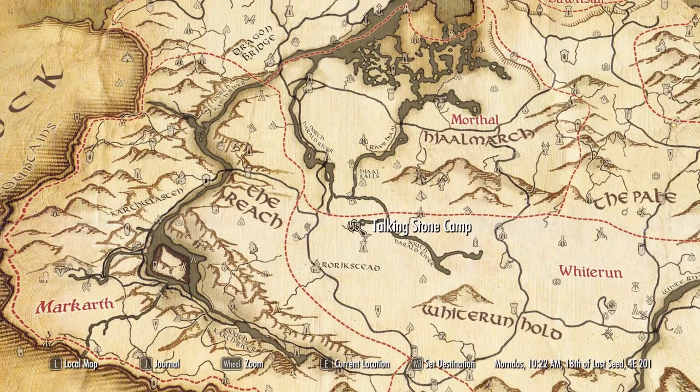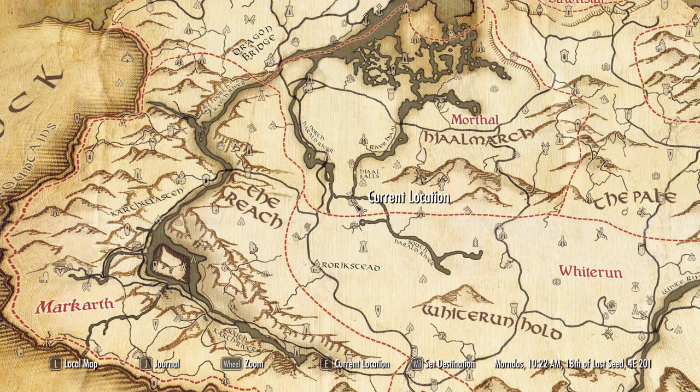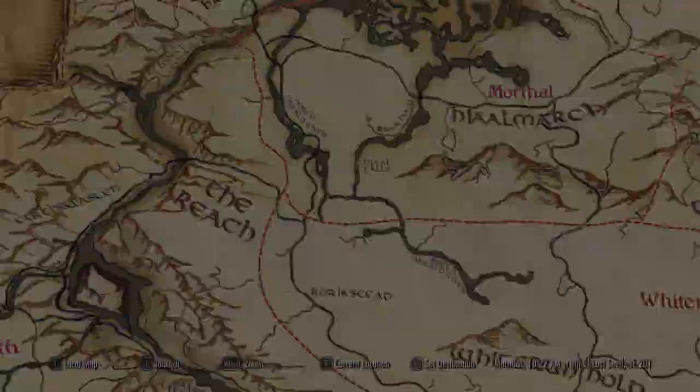It is just to the north of the Talking Stone Camp and to the south of Orathime — and that is where you'll find the Old Hollow Chalet. Once you do find it, you've got a fast travel point you can use here, but besides that, yeah, it is just kind of out in the middle of nowhere. With fast travel though, that's not too big an issue.